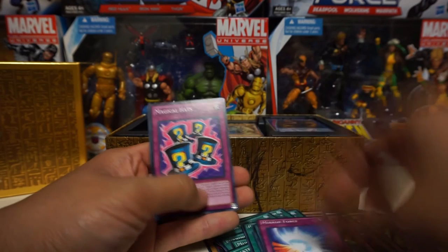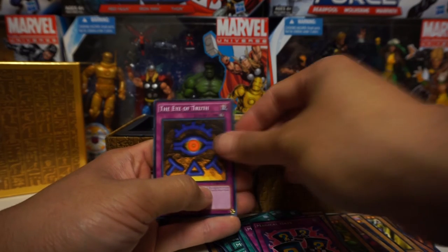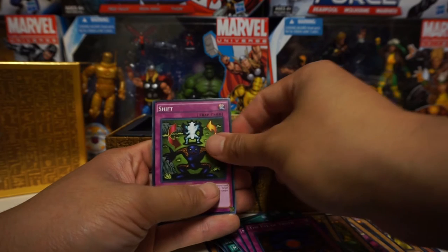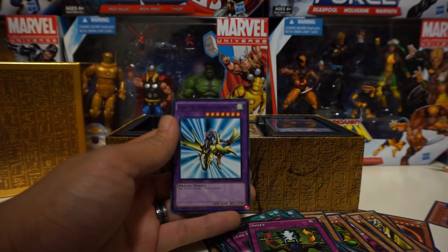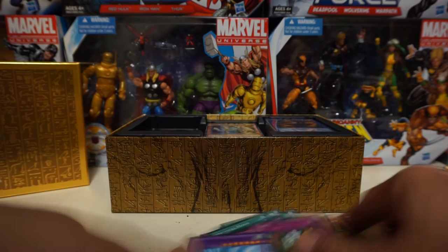Detonate, Makyura the Destructor, Polymerization, Black Luster Ritual to summon the Black Luster Soldier, Mirror Force — awesome — Magical Hats, The Eye of Truth, Shift, and a fusion card: Gaia the Fierce Dragon Champion. Man, that brought back some memories.